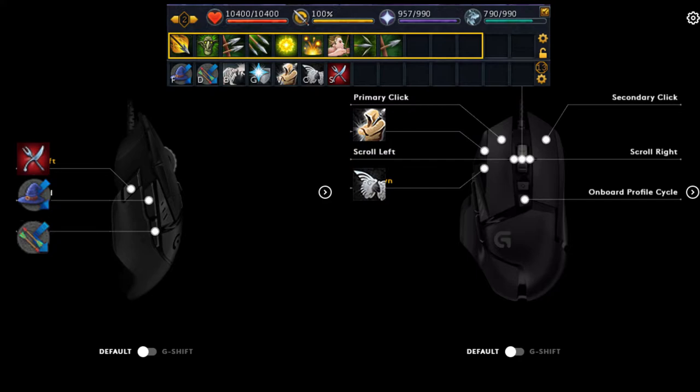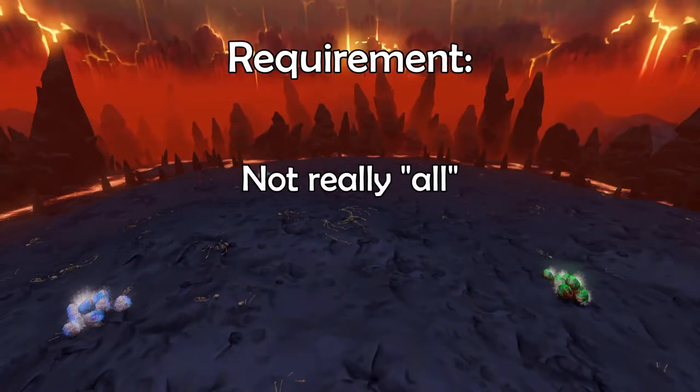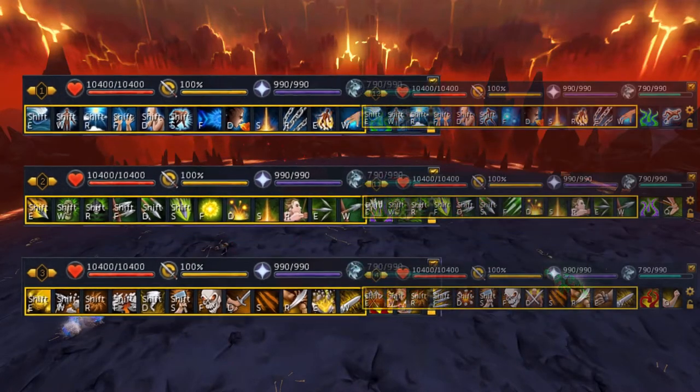I wanted to develop a setup and keybinds that I could take to any boss, which started me on my quest that you all are taking by watching this video. The video that sticks out the most to me was JuneSong's interface video, which mine is set up in a very similar fashion. To have this setup requires money — you need to unlock all additional action bars.